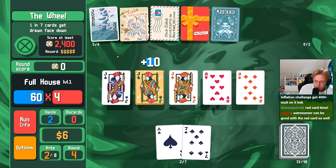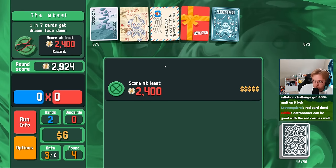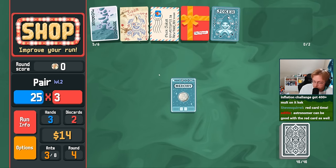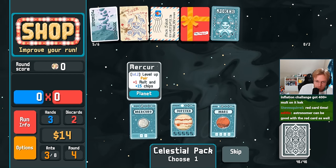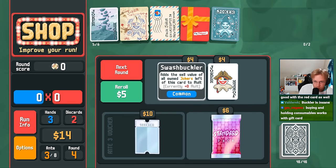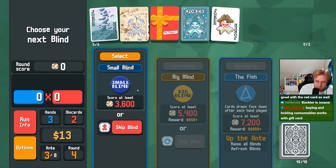We're getting 30x now. Astronomer good with Red Card? True. It would have been good with that Satellite, but I guess there's no way to know. Flush or four of a kind? Four of a kind is going to be more common because we've been deleting cards. Swashbuckler with Gift Card — good to keep us alive for now.